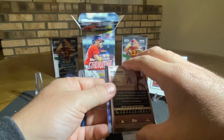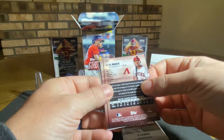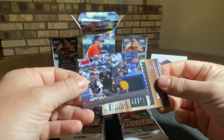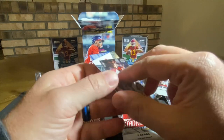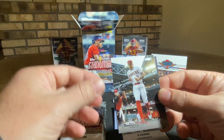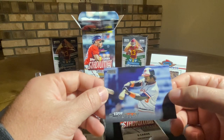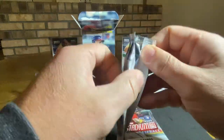All right, we got the Jeter on the back — Derek Jeter. We got John Carlos Stanton red foil. These are all turned around here. We got Alex Thomas with the D-Backs, back-to-back D-Backs — Catel Marty. And Eddie Murray — wow, good looking card there, Orioles Eddie Murray, old school. All right, let's get the next one opened.